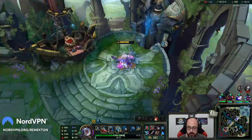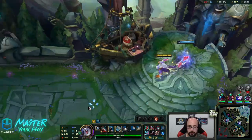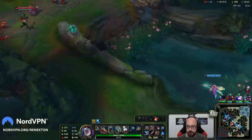Nice, got this. What's our last item? Serylda's Grudge — which builds out of this. Let's go, baby. 143 ability haste. Oh my god. 59% CDR and we don't have Blue Buff. I've got to kill this MF. 28-second ult CD.